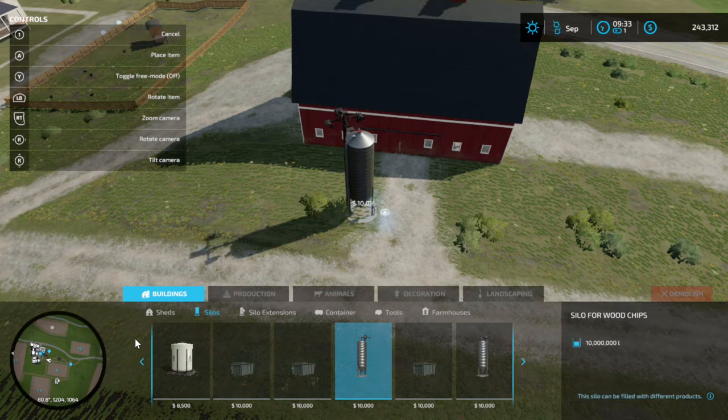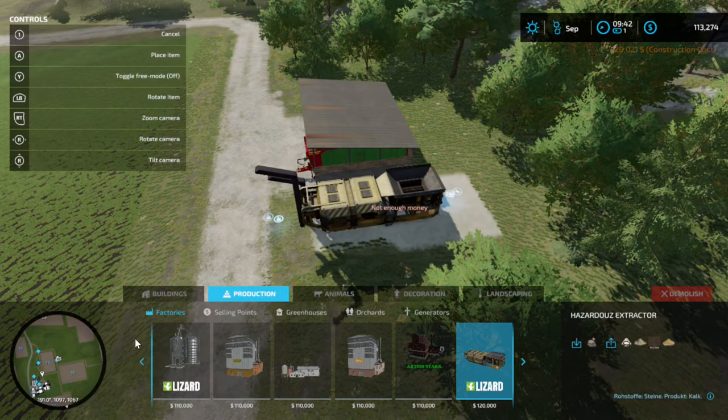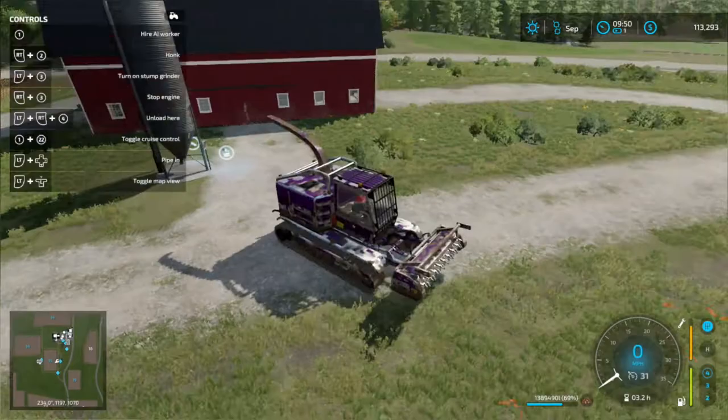Next, we're going to go ahead and put a rock crusher in here on the property — that'll give us some dirt, sand, and lime. Then I'll go ahead and empty the chips into the silo.